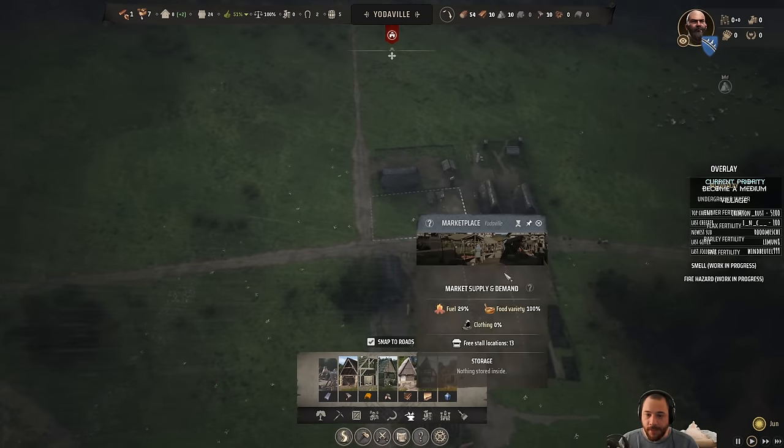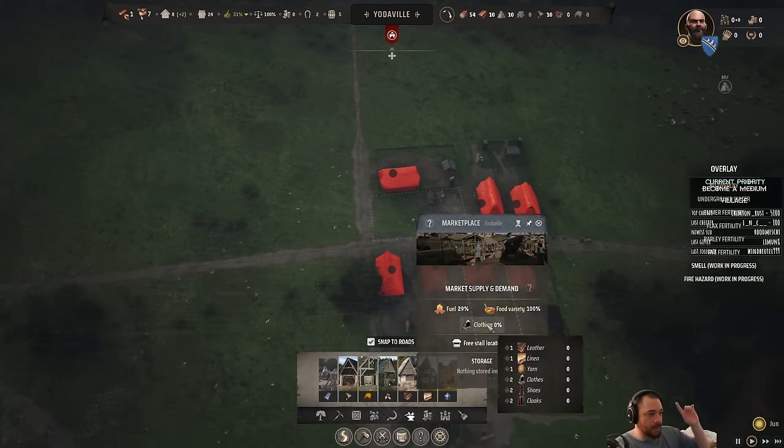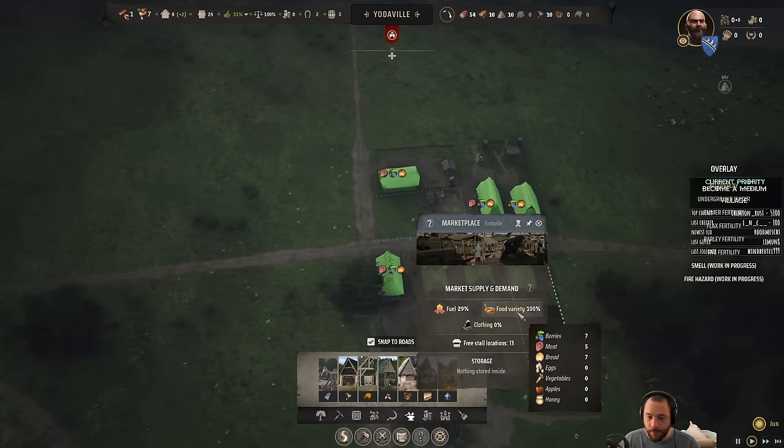One of the types of clothing demands is leather, linen, yarn, clothes, shoes, or cloaks. Clothes, shoes, and cloaks count for more — leather, linen, and yarn count for one each, while clothes, shoes, and cloaks count for two each. The higher-level clothing is functionally better, which is important to note.